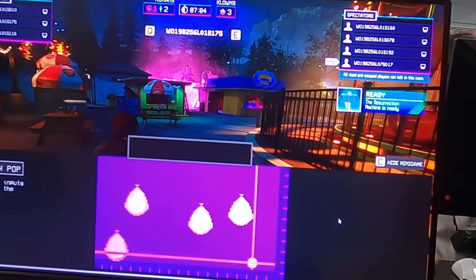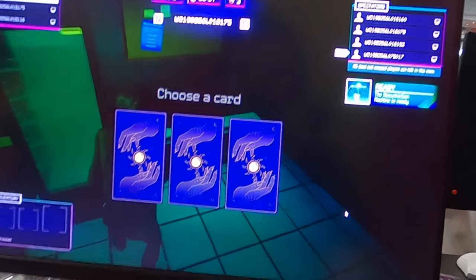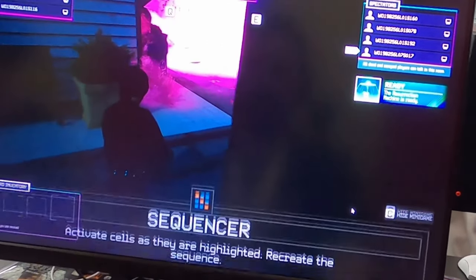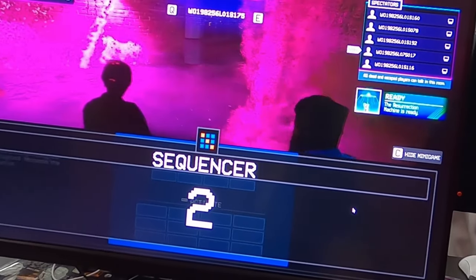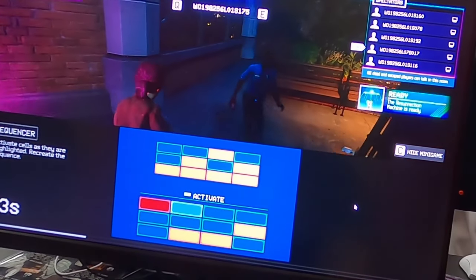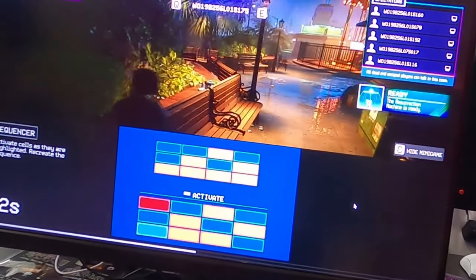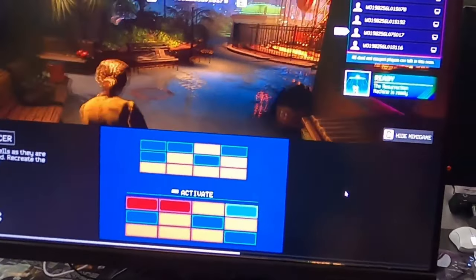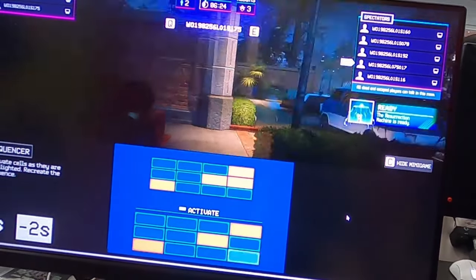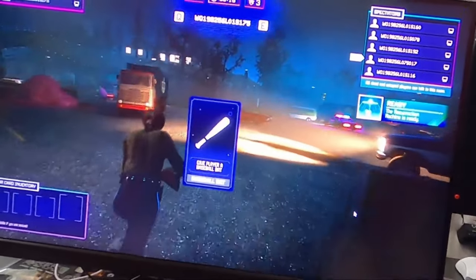This sounds pretty funny — when you're running around as the last survivor, you just keep getting items in your inventory out of the blue because your teammates are dropping stuff in there. Maybe you're hiding in a bush and your teammate drops a baseball so you can throw it to distract the clowns from the exit and make an escape. This mechanic can come in clutch. Here you can see the minigame — he has to get the right aura or picture aligned, nearly gets it right but not quite, and you play those minigames while spectating.